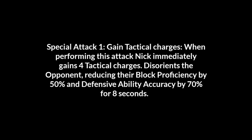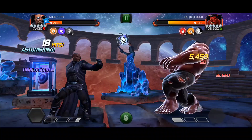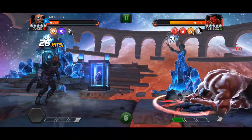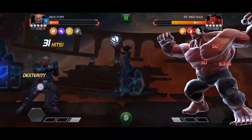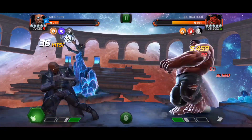His SP1 gives you four tactical charges each time you use it, plus some other effects. What tactical charges actually do: at five charges, you bypass all evade and miss effects — like Ghost's phase — and also counter auto-block. No one can auto-block Nick Fury, making him a great counter to champions like Medusa.